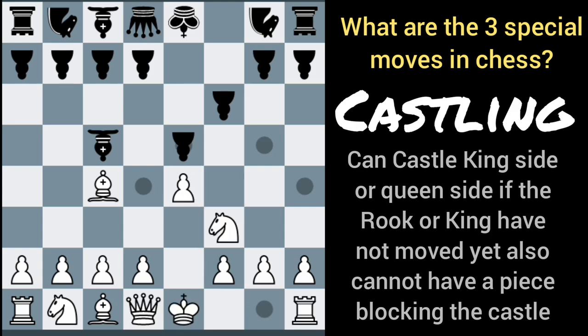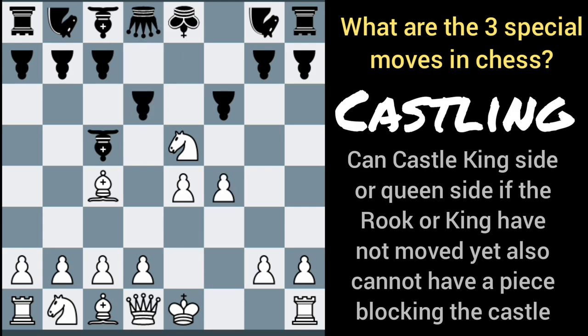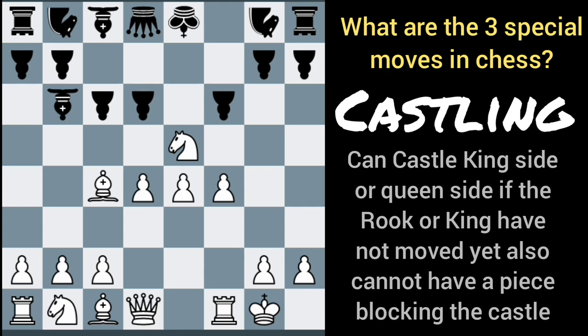We cannot castle if our opponent has pressure on the squares we'd pass through. Let's say we move this piece, the computer moves here, we move this piece out. Now the bishop is eyeballing those squares, so we're not going to be able to castle. But if we block right here and the bishop goes back, now we can go ahead and castle.